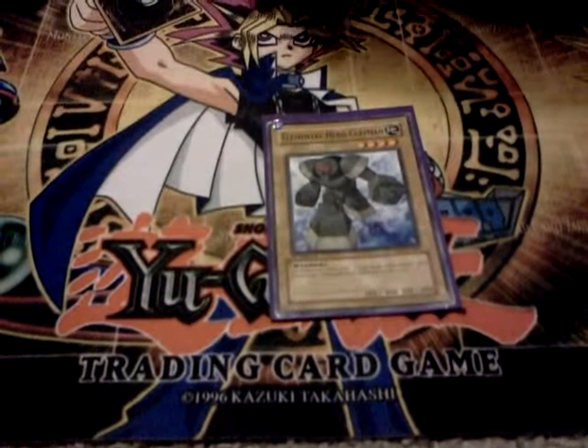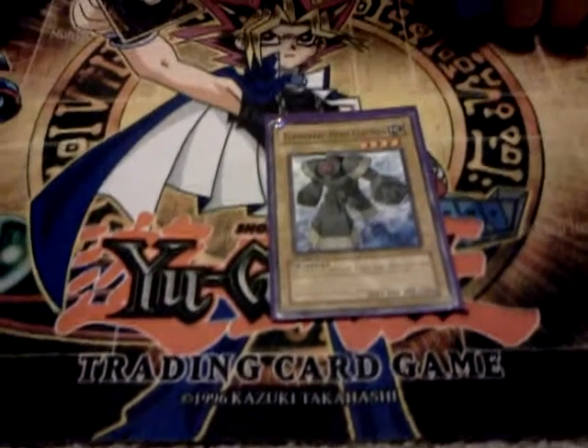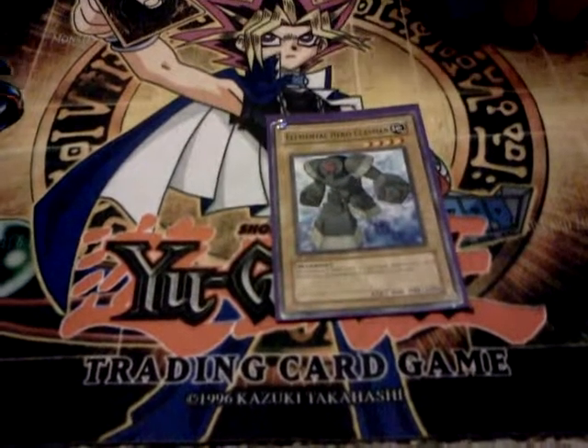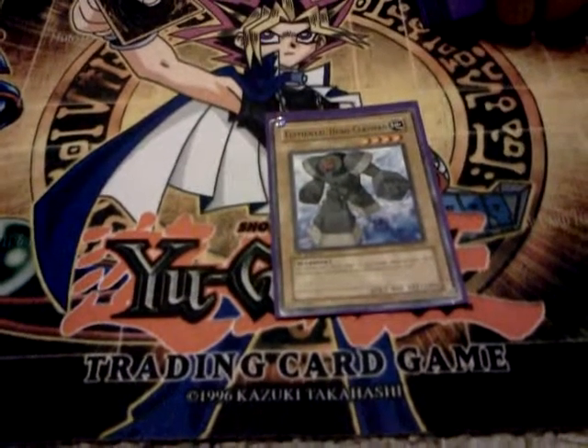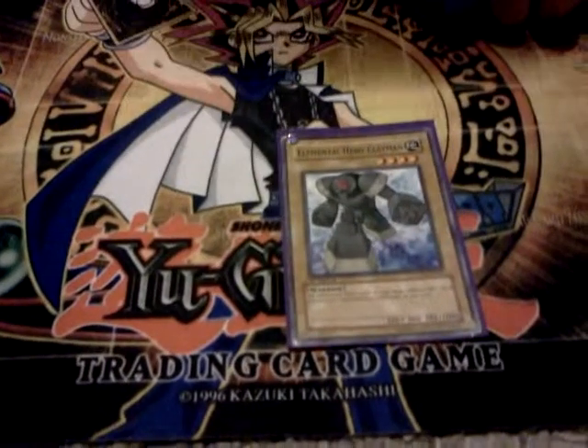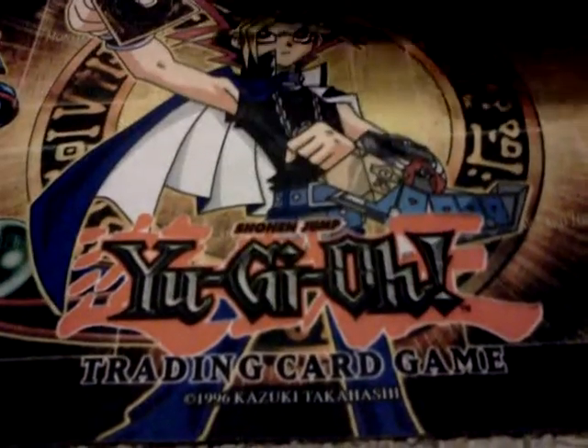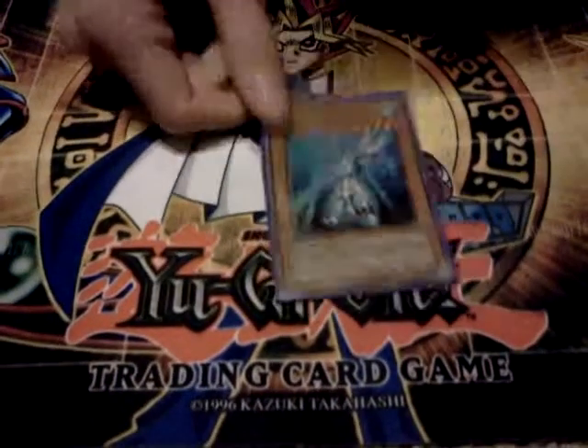Clayman — it was gonna be a Prisma, but I don't like Prisma. It's an Earth, it's 2000 Defense, it's level 4, so why not run it. Ocean — it's Water, level 4, pretty good effect, rarely uses the effect, just make Absolute Zero. Its effect does come in handy when you use it, though.